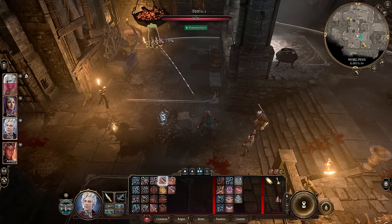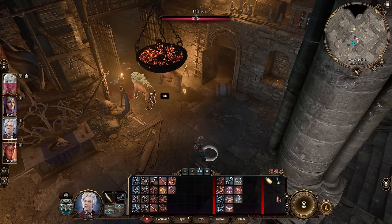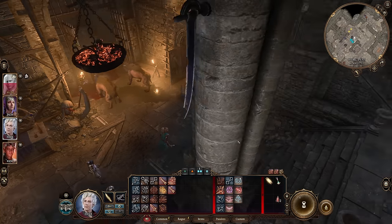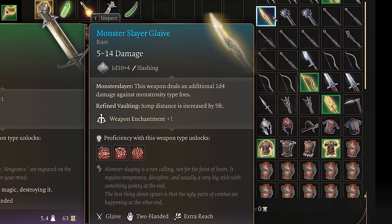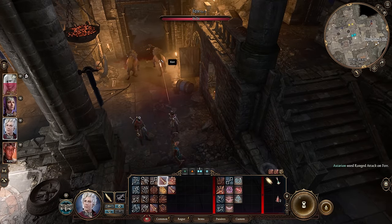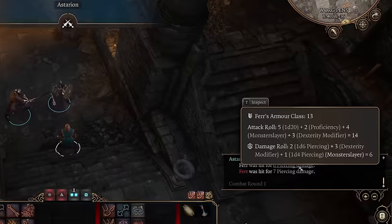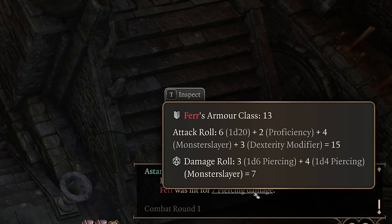But this glaive is actually great as a stat stick for ranged characters. Similar to how the hunting short bow grants advantage on all attacks even melee, this melee weapon provides two bonuses that the item doesn't even say it does. The weapon says it deals an additional 1d4 damage against monstrosities, but that also applies to ranged attacks. So if you dual wield hand crossbows, you're getting an additional 2d4 damage against monstrosities if you wield this.